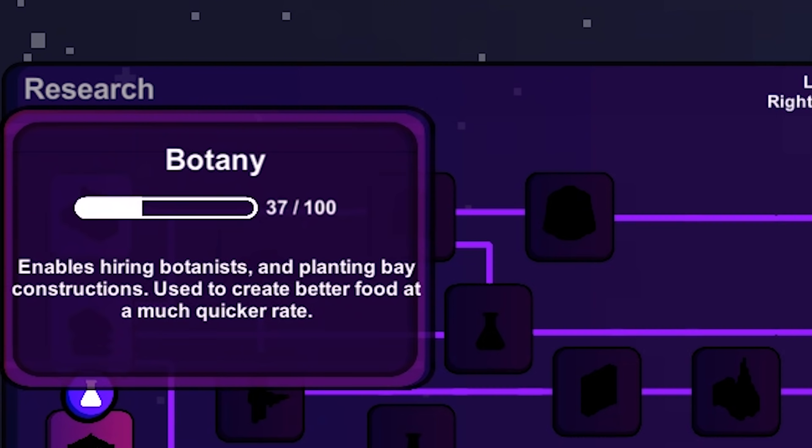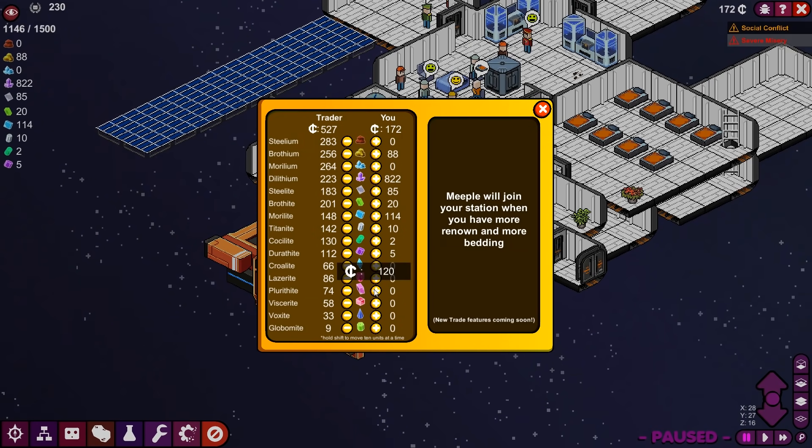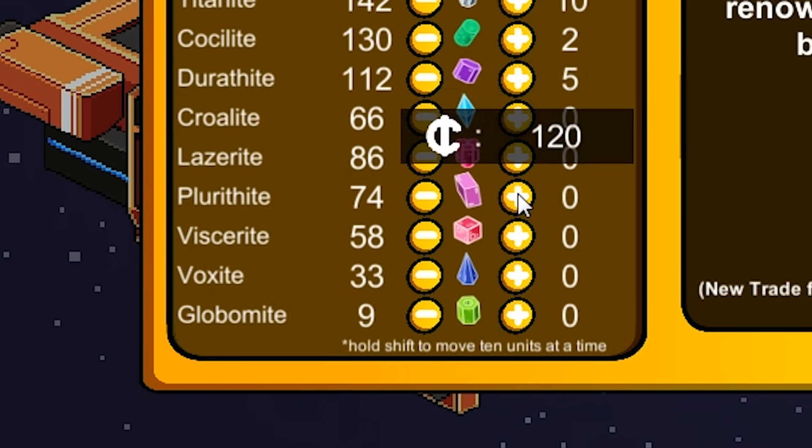Botany's getting there, slowly but surely. While we're waiting, let's see what happens if we try and make some plurithite, which we can sell for $120 a piece.